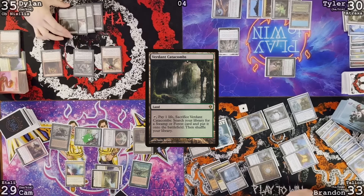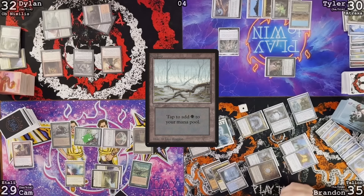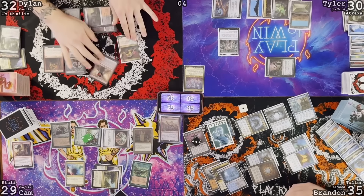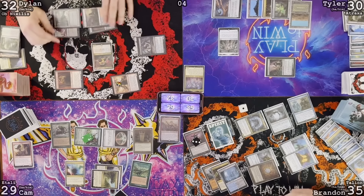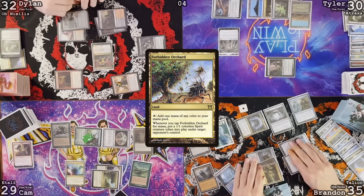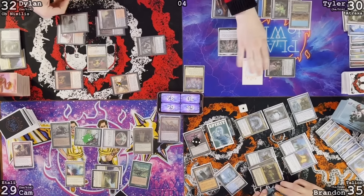Untap, upkeep, draw card. Play Verdant Catacombs — crack it. When that goes to graveyard, you lose two, I gain two. Find a basic swamp. Cast Dauthi Voidwalker. Go to combat. Dragon's Rage Channeler at Brandon, Keteric Parasite at Tyler, Professional Facebreaker at Cameron. No blocks. Tap Forbidden Orchard for blue — give Tyler a 1-1. I almost walked into that again, but Brandon never said he played Forbidden Orchard, he just said land for turn. And last turn I attacked Tyler and he didn't activate it. I feel like it's not my fault — because I don't want it to be.